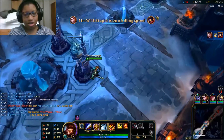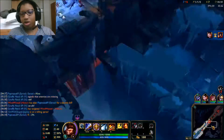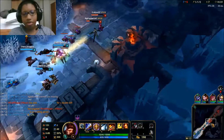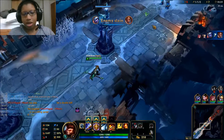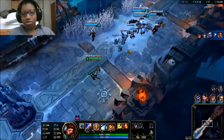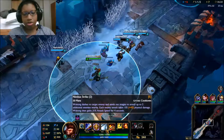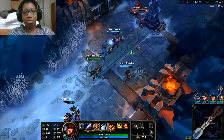They're in a position where they can be ulted and killed at this point, so next time I can go in I'll definitely do that. I see Vi has gotten stunned by Annie. I'm putting a point in my E so it deals extra damage — I'm not sure if it raises the attack speed, I'll check next time I upgrade it.